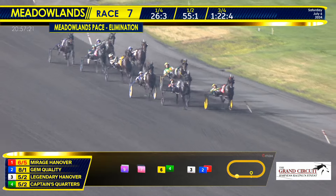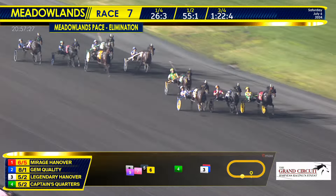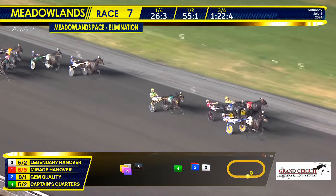Into the stretch drive, and it's Mirage Hanover trying to take them all the way. Gem Quality had a perfect trip — he's got dead aim. And so does Legendary Hanover on the outside, unleashed by James McDonald. Legendary Hanover powers to the top and draws clear.